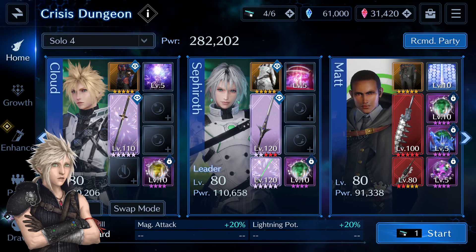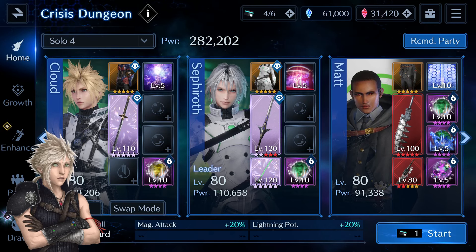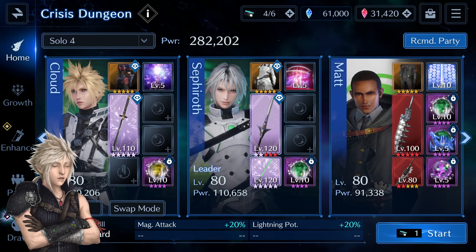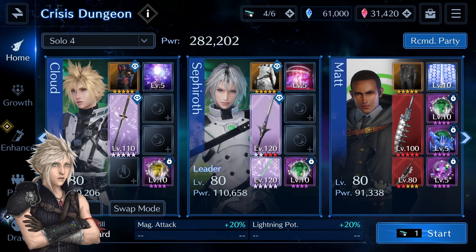I have many equipment slots empty because I wanted to lower my team's stats for testing, but you should definitely equip whatever you have that's strongest. Since this dungeon is all about lightning, stacking lightning potency will be best. Matt is again the best healer here because all enemies deal physical damage, so Matt with Centipede will be perfect. Bramble Spine will also be most useful if you're using physical DPS characters.